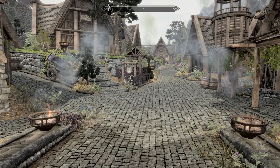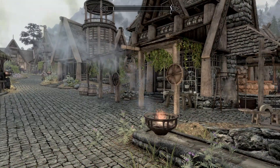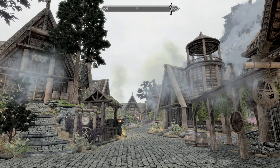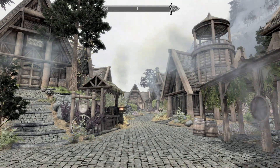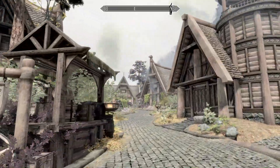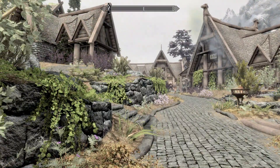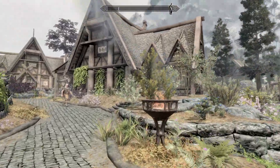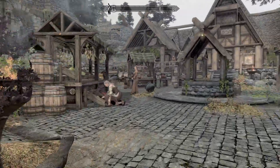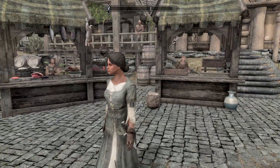I have an ENB which makes everything look as good as I can make it. I have JK Skyrim, and Skyrim 2020 — I think it's called Parathox, I don't remember exactly — which is a texture redo. It just all looks so good. It also adds friendly trees and plants around Whiterun, as you can see right now.